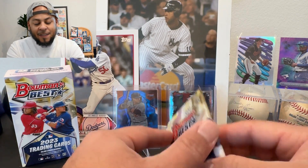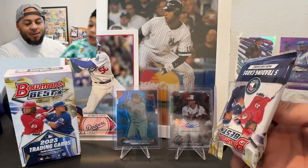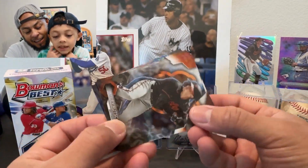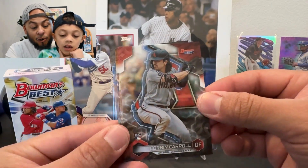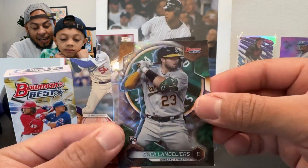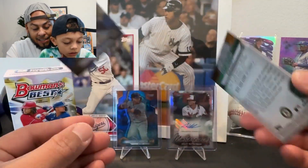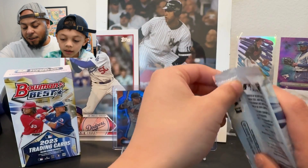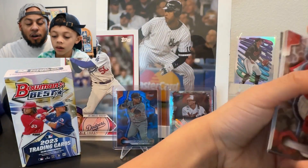It's numbered to 99! The puppy didn't even see that. And look — another Adley! Let's go, maybe this is going to be the Adley box. Corbin Carroll rookie — nice, we didn't have that. There's a Matt Mervis rookie, Shea Langeliers in a wave rookie. And an Aaron Judge refractor — the Yankee cards are piling up.